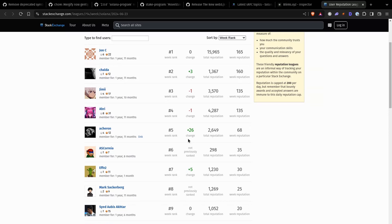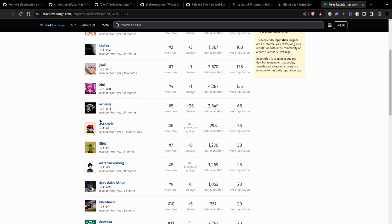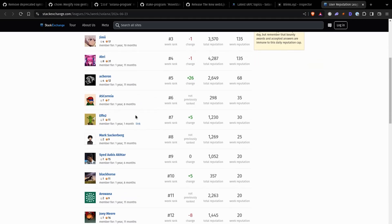Last but not least, we have Stack Exchange. There are some newcomers at the top — I see Chalda, who I've seen before, John, Jimmy, Ari, Akron helping out with a lot of changes, and Andre as Coria. It's great to see new people showing up. As a gentle reminder, helping out on Stack Exchange and answering people's questions helps all developers in the ecosystem. We now have 20,000 total users — that's a lot of developers looking for help and helping each other. If you've ever found Stack Exchange while Googling a Solana error, please help out even more.